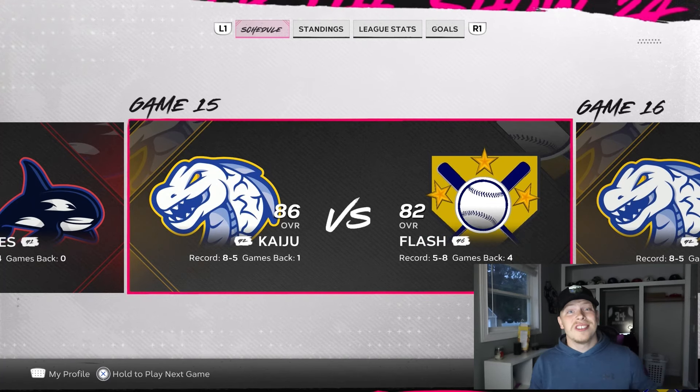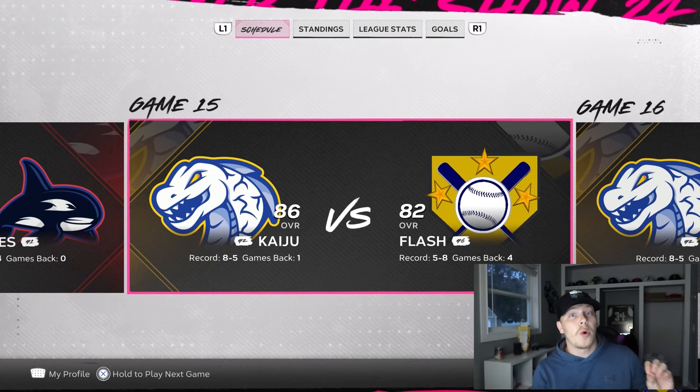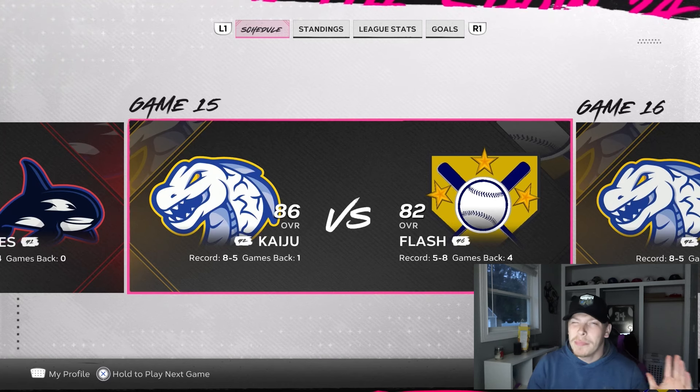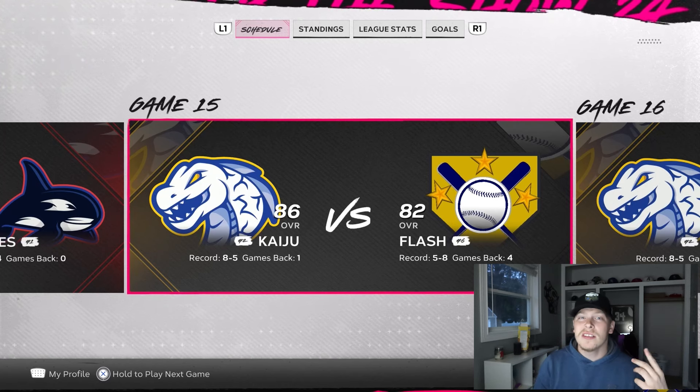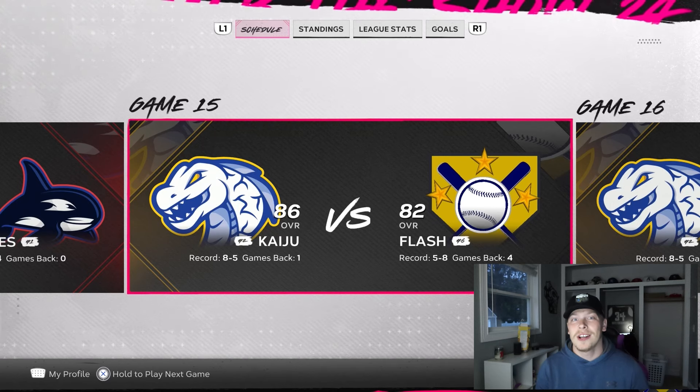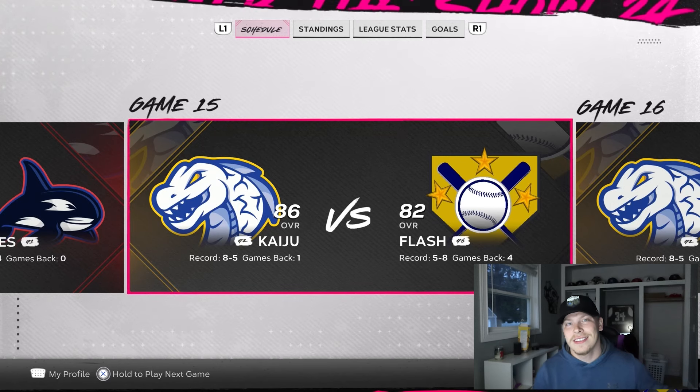If you're on old gen consoles, go ahead and use Coors Field. It's not going to be as short as the custom stadium we're using — it'll have bigger walls — but the max elevation is still going to make the ball fly really well. So you should still have a lot of success hitting home runs.